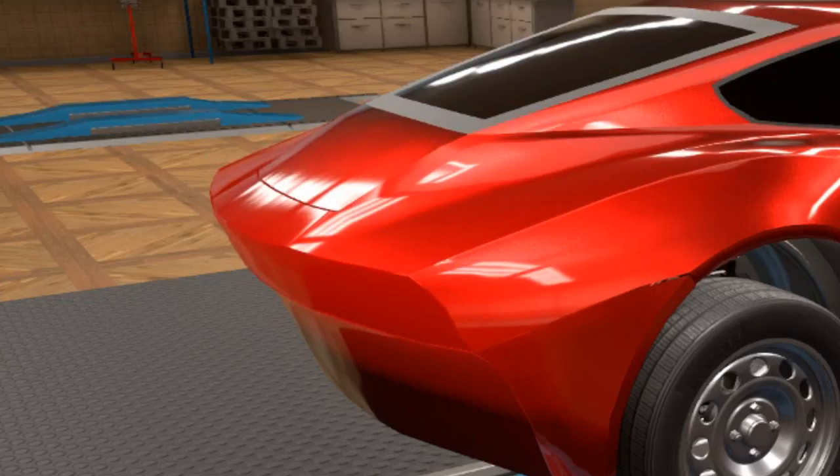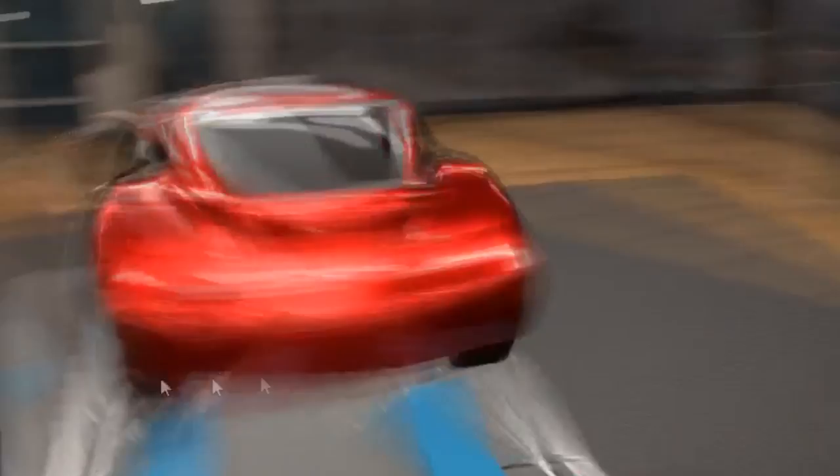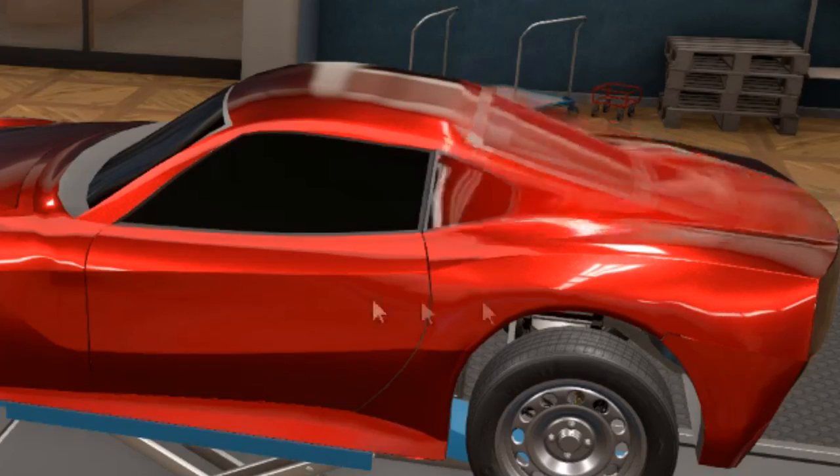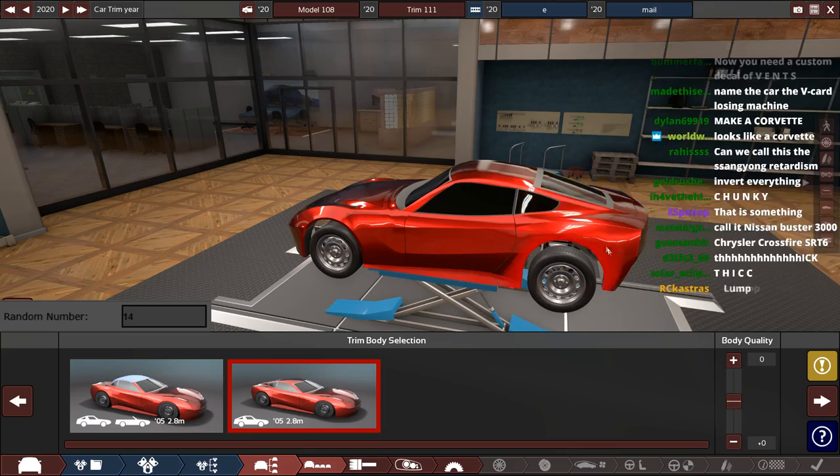So at the back we have the morphing — oh god, Jesus Christ. What is that? I'm sorry. Lump. And it goes flump — up and down and in and out. There's a lot of morphing to do, chat.